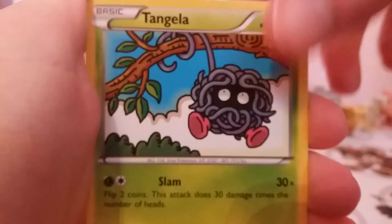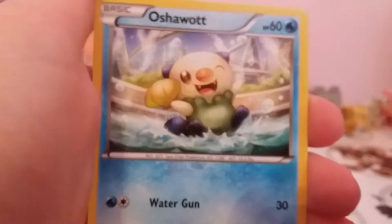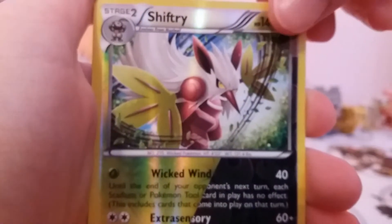I've got another Harlucha. Meebipon, Rapidash, Gym Char, Dino, Tangela, Crogunk, Crogunk, Oshawott. Reverse Shiftry, which I think is a Rare - yep, that's another Reverse Rare. And Regular Rare Spiritomb.